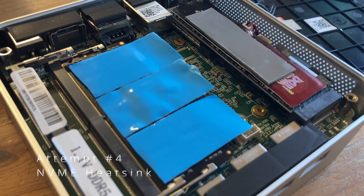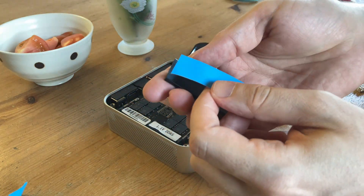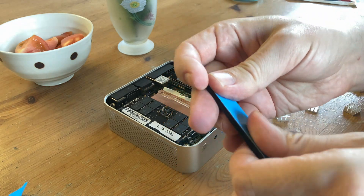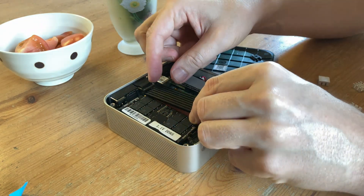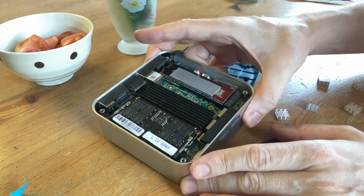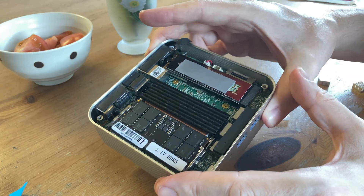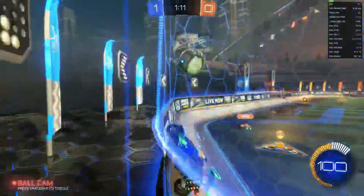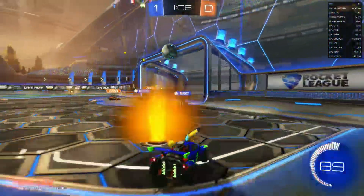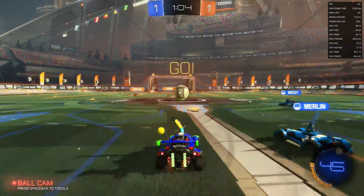Attempt number four was a redesign. We used three strips of thermal tape, and the copper heatsink is a little bit further out. Then we attached an NVMe heatsink to it using thermal tape. The concept is the same, but this time, as the heatsink is a little thinner, perhaps the gap at the top of the case would allow heat to dissipate better. Either way, it's worth a go. This time, thermal throttle's around four minutes into play.